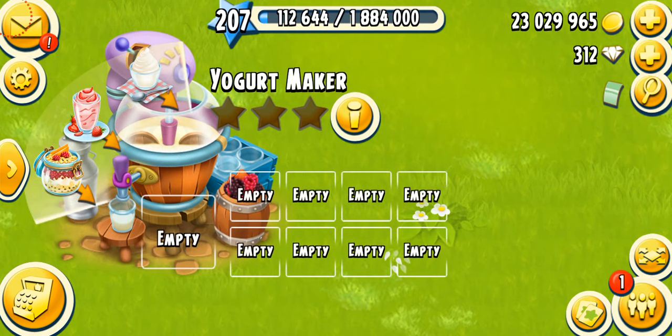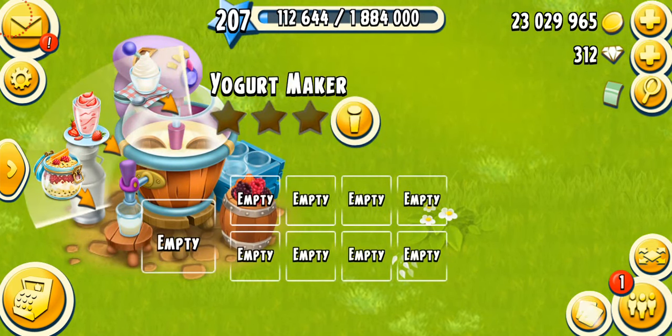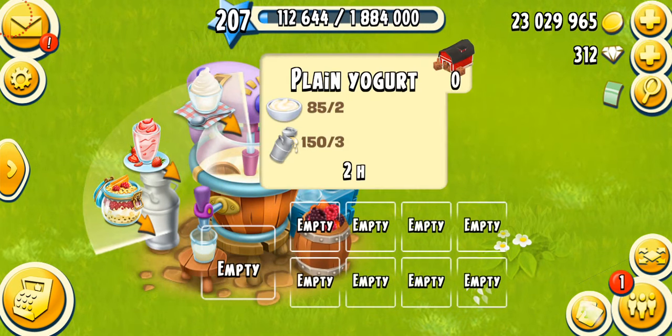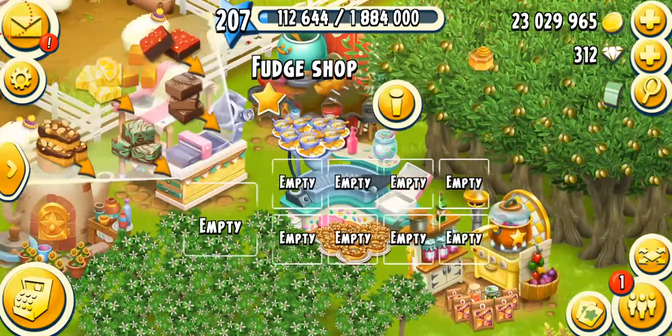Let's talk about the products. Currently there are three products on this machine. The first is the plain yogurt, unlocking at level 103 — it needs two cream and three milk. Very challenging; this is one of those products that asks for a lot of dairy items, just like the fudge.